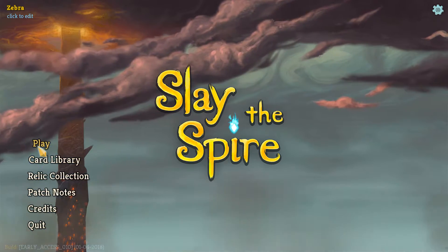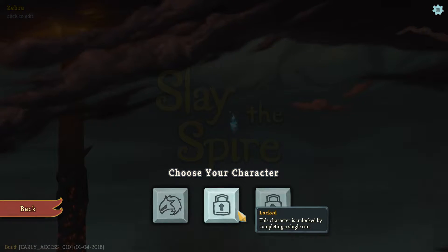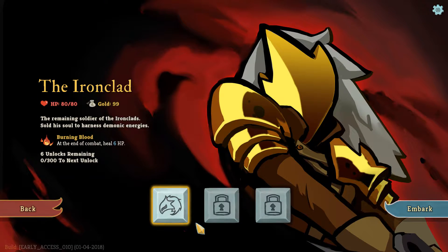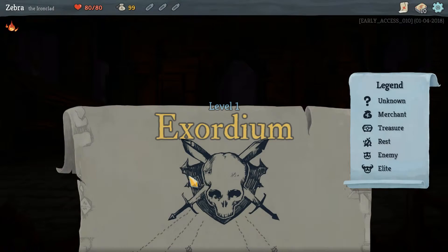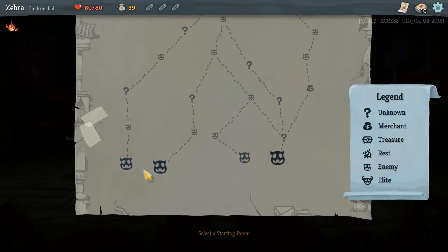I don't think there are any options I want to mess with right now. I can choose my character — some of them are locked. This character is unlocked by completing a single run. Well, let's see if I can't do that. The Ironclad — HP 80, gold 99. The remaining soldier of the Ironclads sold his soul to harness demonic energies. Burning blood: at the end of combat, heal for six HP. Six unlocks remaining, zero to 300 for the next unlock. I know next to nothing about this game. Level one, Exordium. Welcome back to episode one.